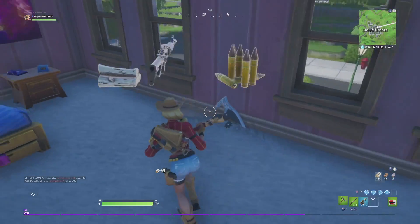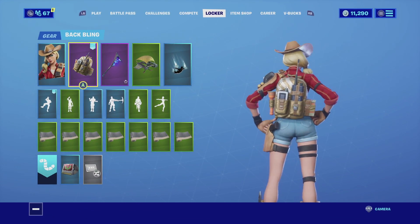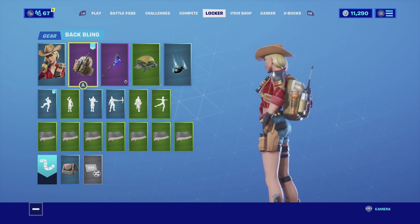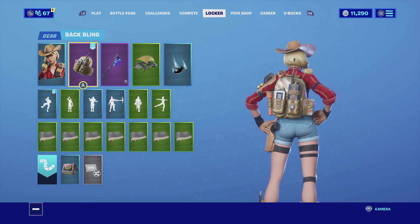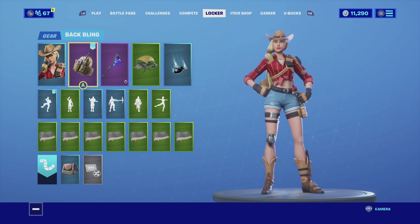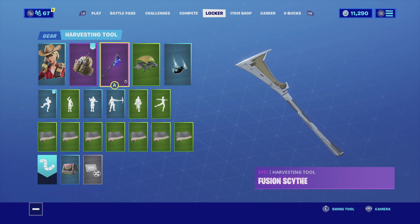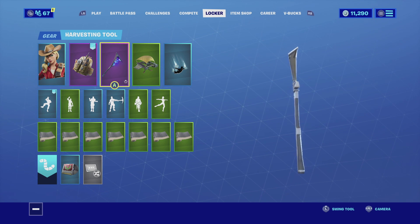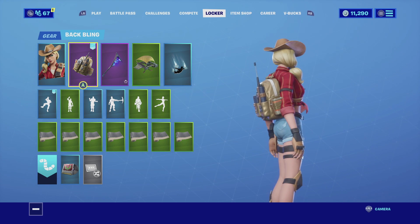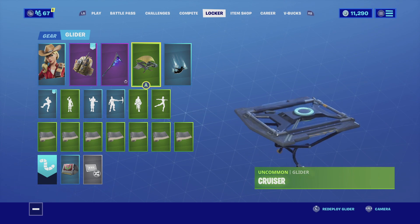Without further ado, let's get this combo started. For the first combination I'm using Rustler with the Top-Notch back bling. The Top-Notch back bling actually matches her holster — she does have all that leathery stuff on her chest, her arm, and on her legs. It does match the boots really well and it does match her hair. I really do like this back bling and I really never use it, so it looks pretty good on her. For the harvesting tool I'm using the Fusion Sickle. The Fusion Sickle has that gold and white color scheme and it does match the back bling really well, and it does match her hair as well.